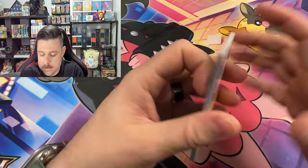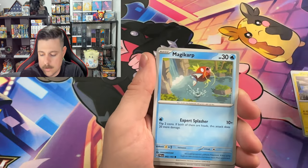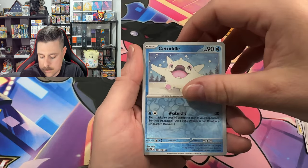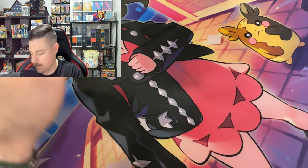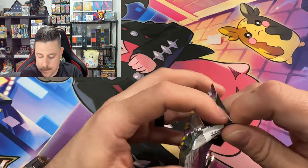No card tricks — still messes me up. Makuhita, Pinurchin, Dino, Magikarp, Tauros, Skip, Balloon, Dendra. Citadel is our first reverse, a Gyarados, and another Gyarados. No first pack magic, so that's okay — plenty more to go.